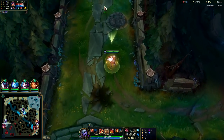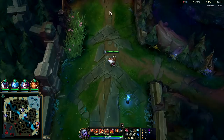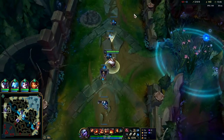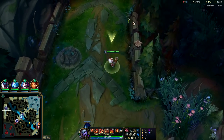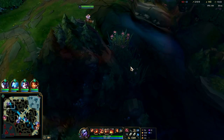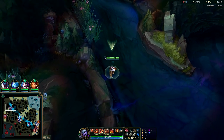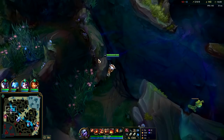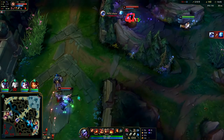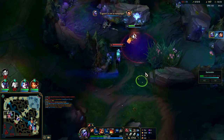I gotta get out of here right now — I'm up way too far, I'm the farthest one up on the map by a large margin. That's how you get four-manned. Normally when you go to lay Herald, right after you lay it, if you use your Oracle Lens you get it back for free a second or two later. Apparently it happened with the blue ward because I already had it back ready to use.